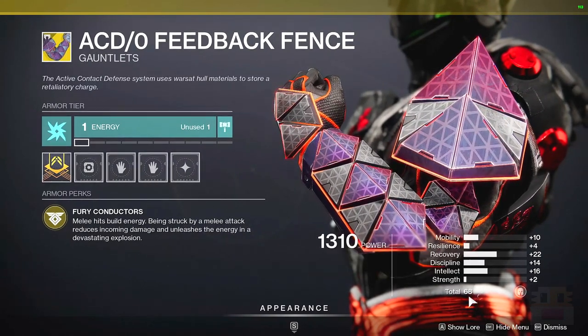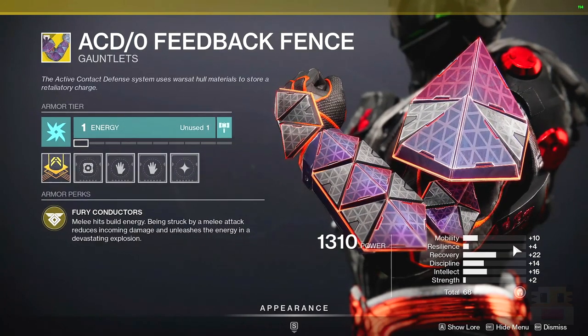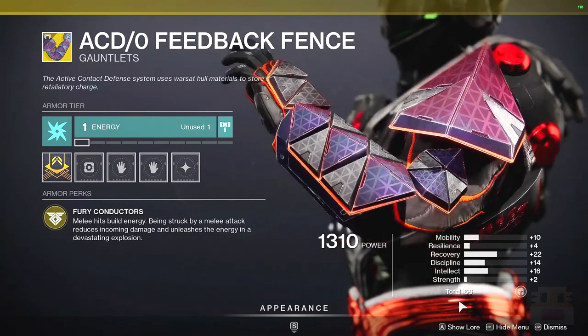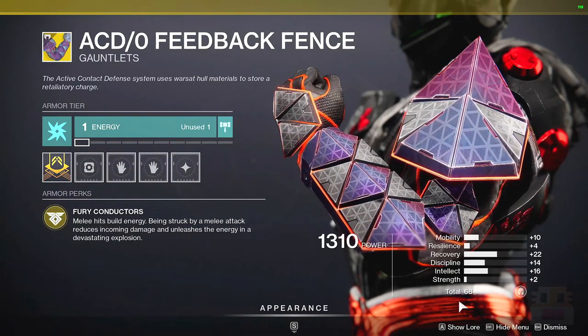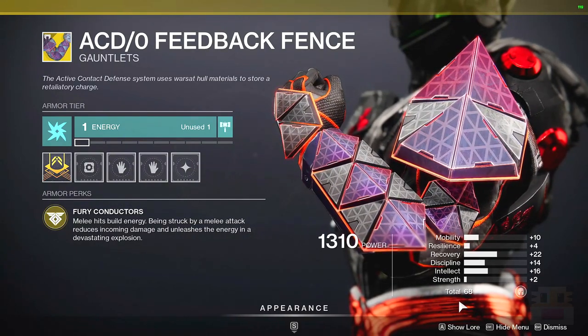Holy crap — a total stat of 68 from Xur with a high stat of recovery. God damn. Hold on a second. 68 is one of the highest I've ever seen; 69 is literally the highest I've ever received. It's not a great exotic, but if you just want a stat whore, this is a really good option.